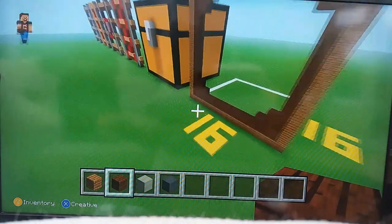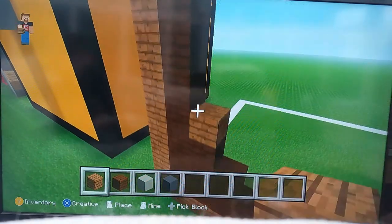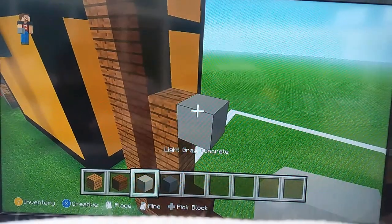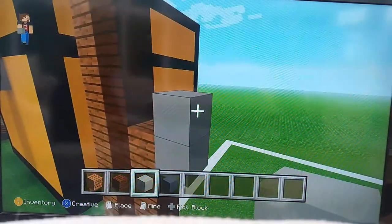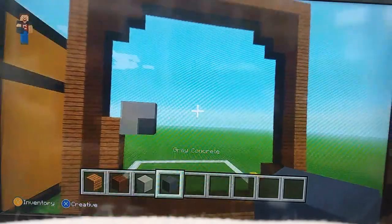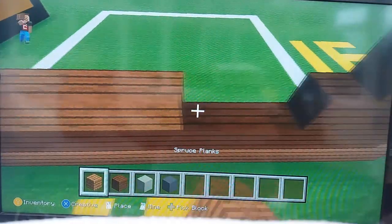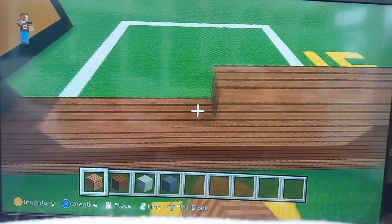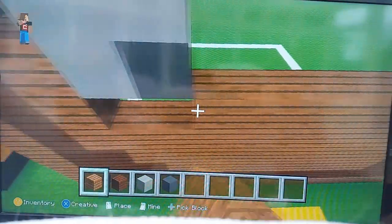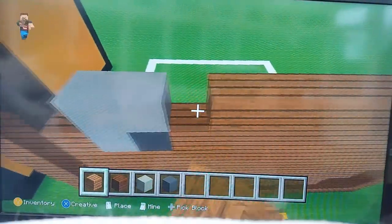Grab your spruce planks again and come down to the bottom corner where we first placed our block. At this dark oak plank, go up by three. Place a light grey concrete — one on top, one to the left — and then the grey concrete. Now just fill this entire area with spruce planks. It's not that much since we've limited a lot of the space using the dark oak planks on the outside and the little bit of light grey and grey concrete. But it gives a really cool effect and looks really nice.